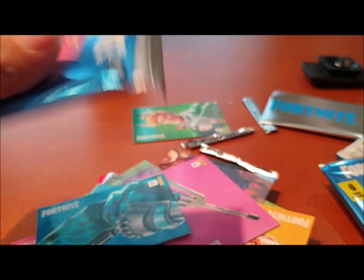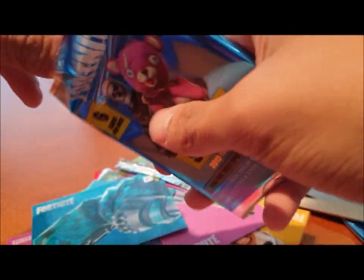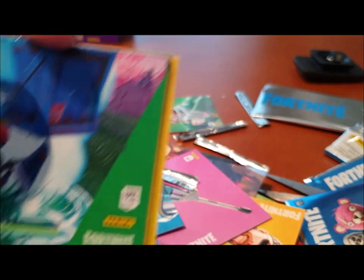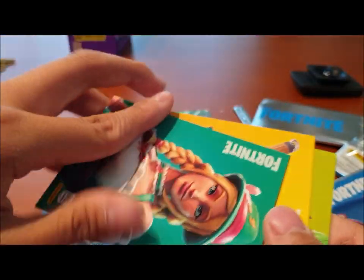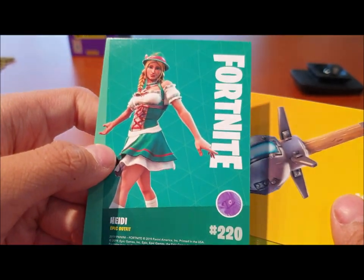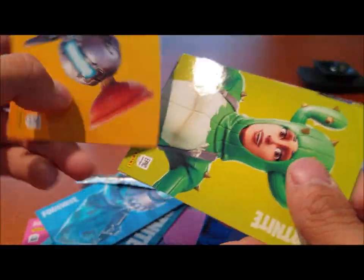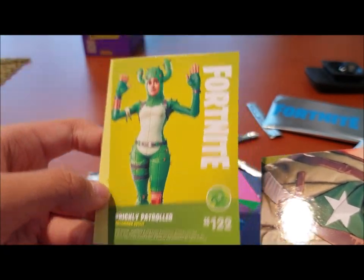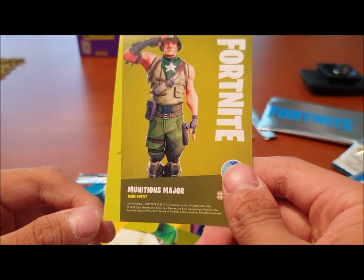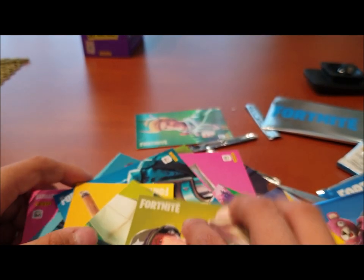Last pack — I really hope we get a legendary. First we have an Airdrop, common. Next another Airdrop, common. Then we got an epic — Heidi. We got a Clinger, which is uncommon. Then the Prickly Patroller cactus skin, also uncommon. And the last card is a rare — Mintons Major. So we didn't get any legendary today. Let's do a quick recap of everything.